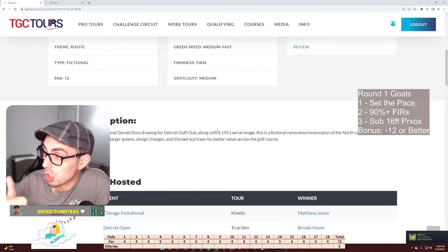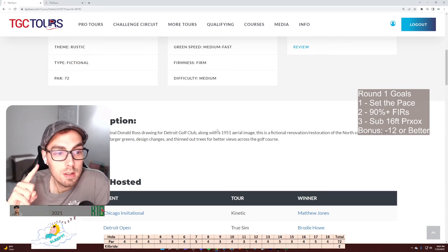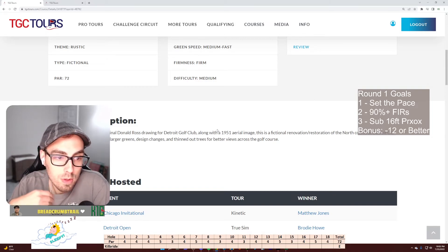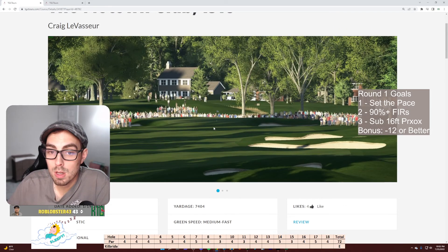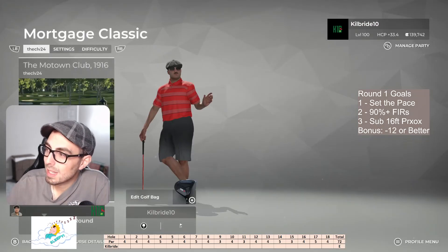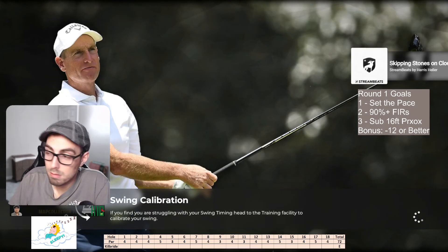7,404 yards, so we're dialing back about 600 yards this week, which is good. That being said, the fairways are a lot tighter, hence one of my goals being 90% or better on fairways. Based off the 1916 Donald Ross drawing for the Detroit Golf Club, it features re-routed holes, larger greens, design changes, thinned out trees for better views. Firm, fast conditions. I'm looking for 10 under or better — 10 is the minimum, 12 under would be a bonus.